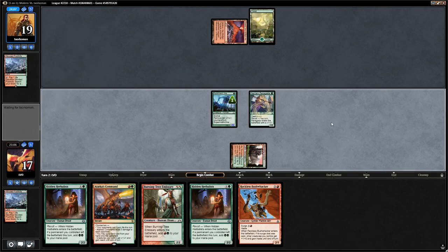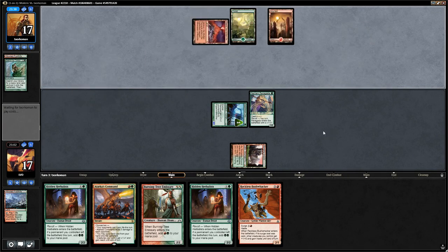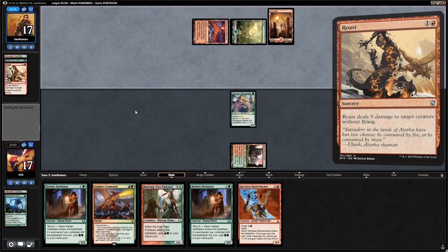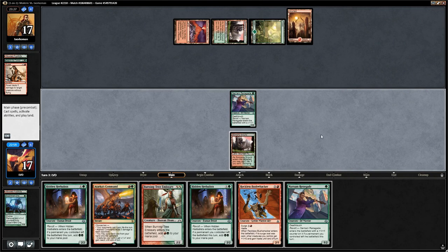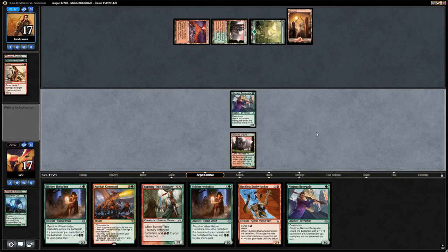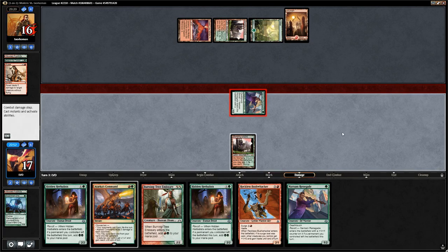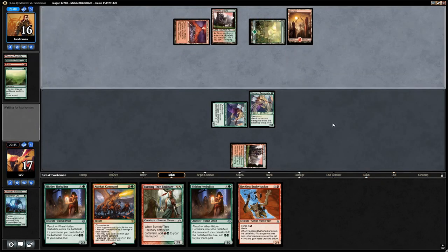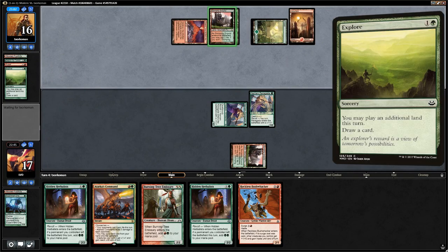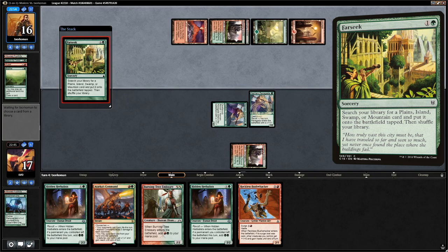We attack with a 2/2 Experiment One. The opponent gets a land with Search for Tomorrow, then plays a Roast to deal with the Experiment One — that's fine. Still no second land, so we're stuck with just our 1-mana 1/2 Deathtouch. The opponent is still only on four mana, then plays an Explore to get an additional land, followed by a Farseek — so they didn't have a second land in hand either.